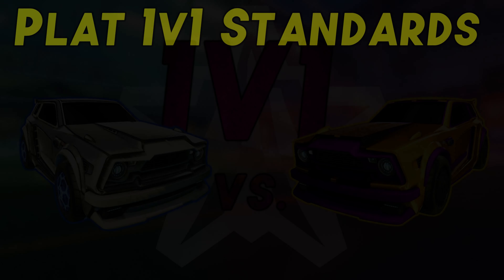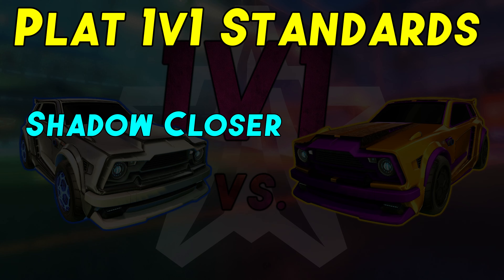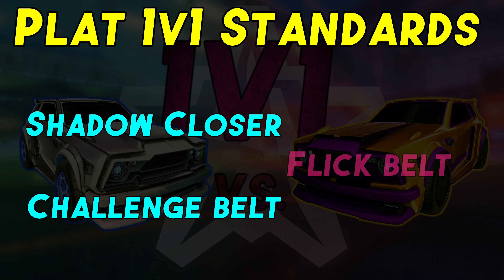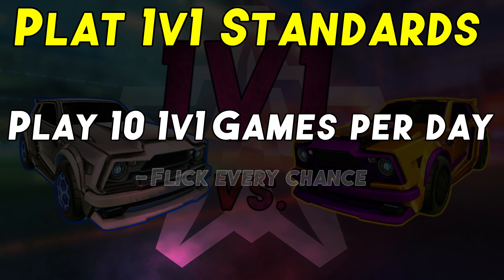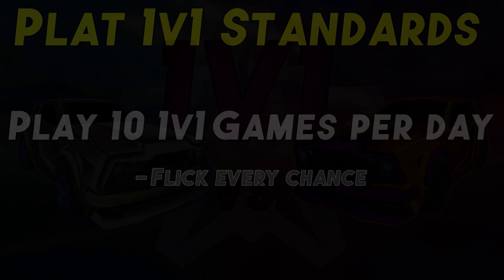Our standards for 1v1 platinum: in defense, shadow closer and get 100% in the challenge video whilst understanding it completely. In offense, we need green belt one and to continue understanding and training everything we've previously discussed. Our strategy for improvement is to go into casual 1v1 matches, and every opportunity you get, flick the ball — get used to instantly flicking the ball as soon as you get it on your car.